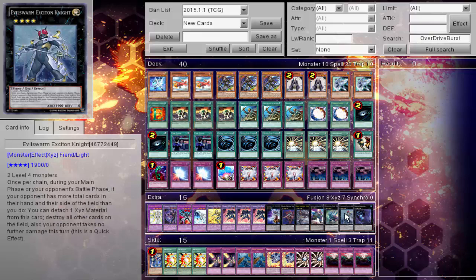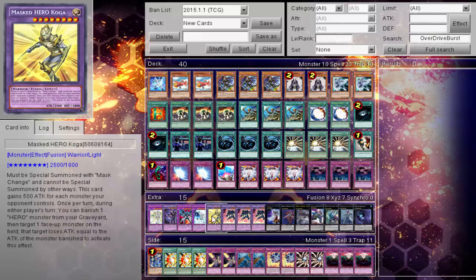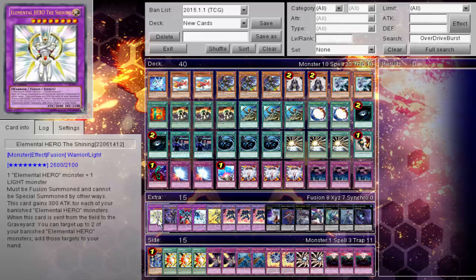The extra deck: Dweller, Excition, Diamond Dire Wolf, Castel, Excalibur, Blade Armor, Ragna, triple Dark Law, one Koga, one Zero, one Eskrida, one Acid, and one The Shining.